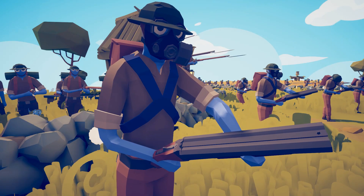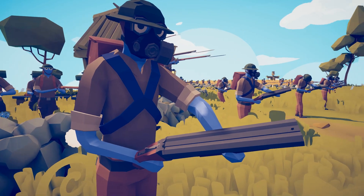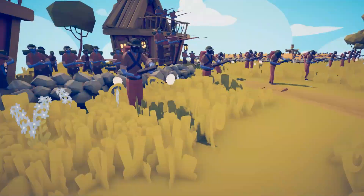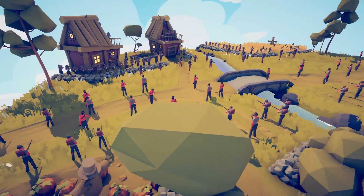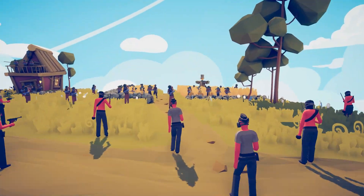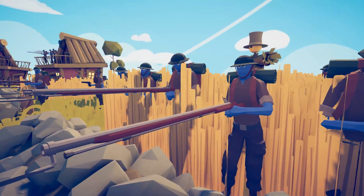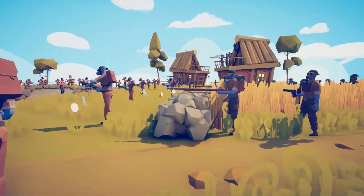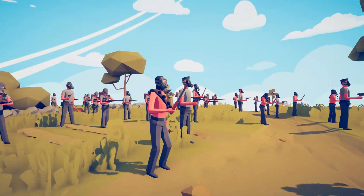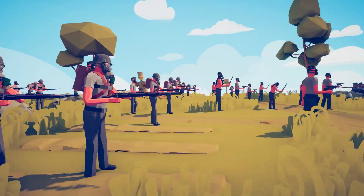Ever since World War One came to the TABS nations, they replicated the battles. The early war was mobile, with sides moving very rapidly and progression being quick. However now, the blues have discovered the power of the trench defense, and the red Germans must assault with all their might.